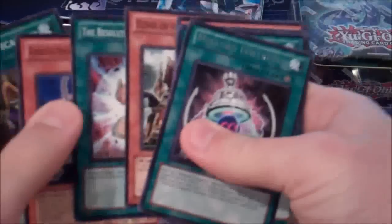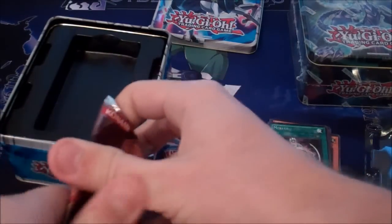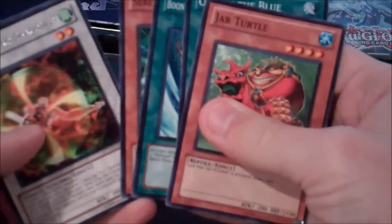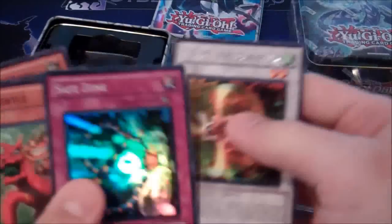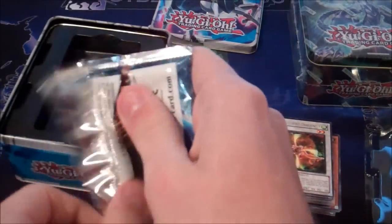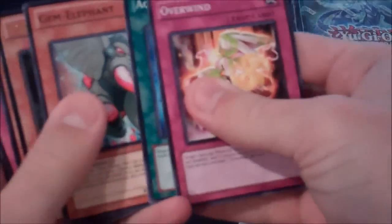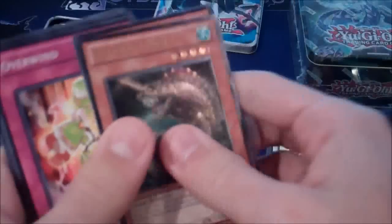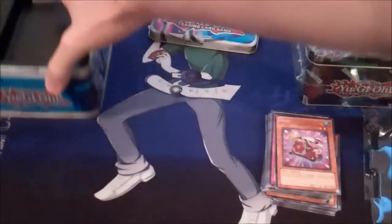Nightlord Fortress - no holo in that one. TG Dragonfly and Safe Zone - hey, that's not bad! Safe zone's really useful. That pack just went to pieces. And a piercing moray - that's hard to say - and wind-up snail. Not the best one, but I guess it's still a holo. Not bad.